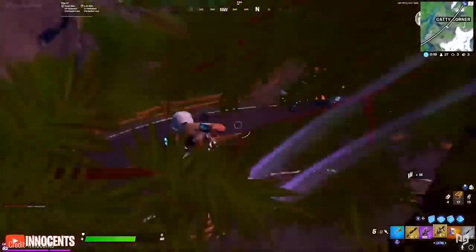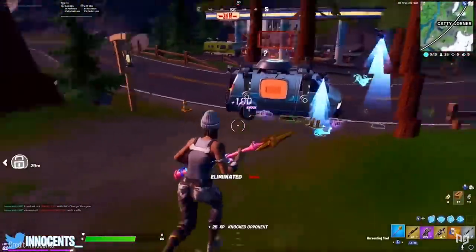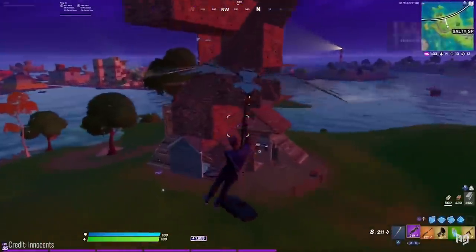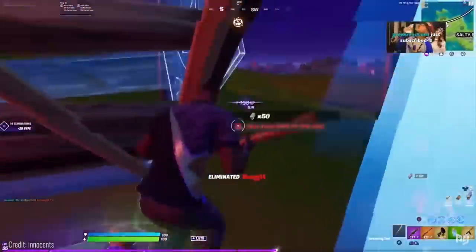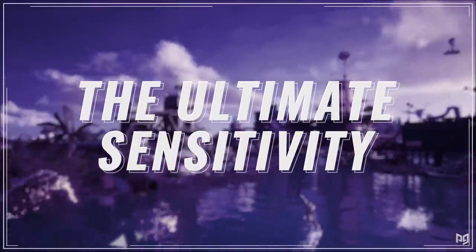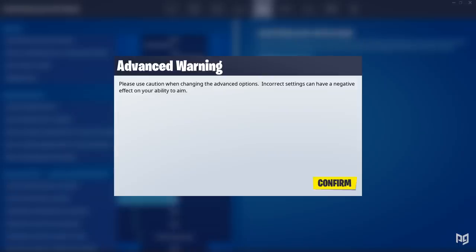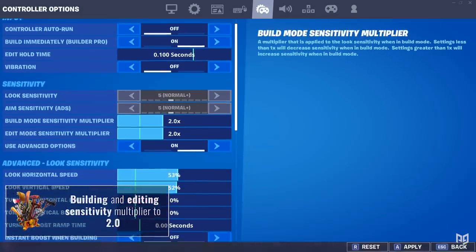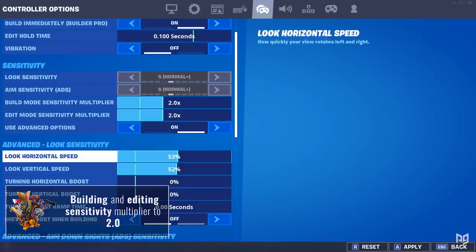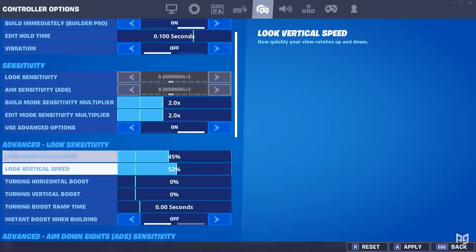We've designed a sensitivity that allows for both while also giving a very nice starting point to fine-tune and change up to your specific needs. This is the ultimate sensitivity for Season 3. First, make sure that the advanced options is on. Then set both your building and editing sensitivity multiplier to 2.0. Once you've done this, scroll down further until you get to the advanced sensitivity tab where you'll find your horizontal and vertical senses. Set it to 45% for horizontal and 42% for vertical.